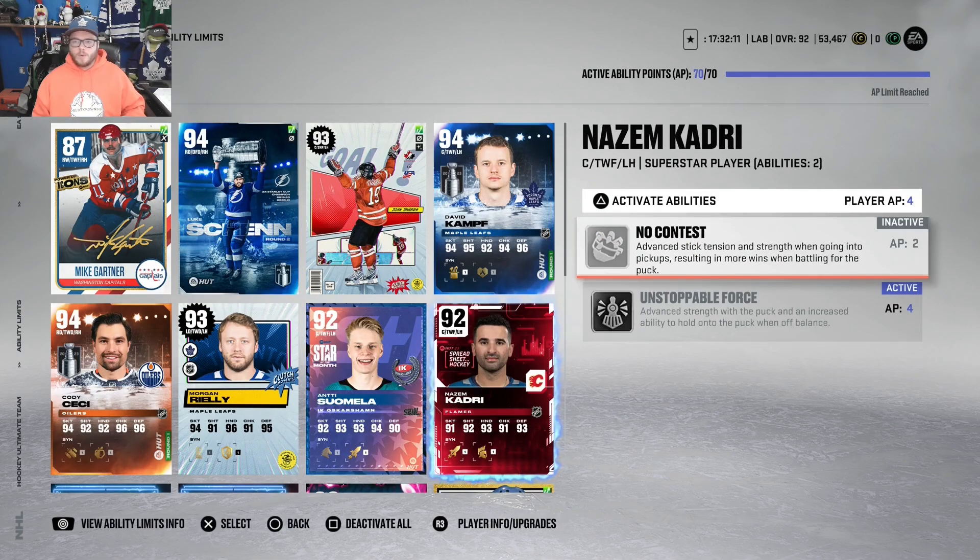Truculence is the best. Now for a close honorable mention: No Contest is good — it's cheaper than Unstoppable Force, but it applies to retrieving the puck rather than carrying it. That's why I took Unstoppable Force over No Contest. I do like No Contest; it helps you get in against the boards and win puck battles. But I feel like you're carrying the puck more than you're battling for it, so Unstoppable Force wins out. Those are my three major APs that must be had. People like the speed abilities — Elite Edges, Wheels — and those are very good, but with the agility and top-end speed players have right now, those do not surpass the three on this list.